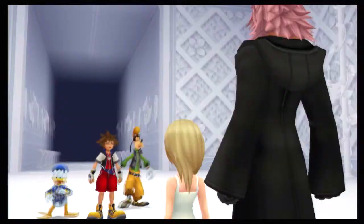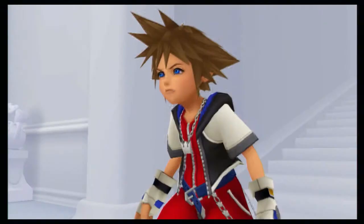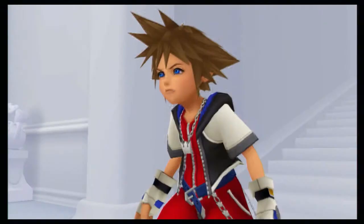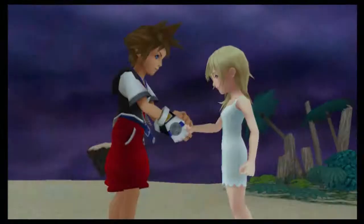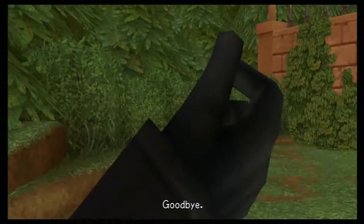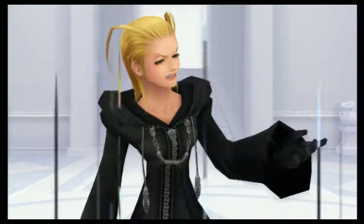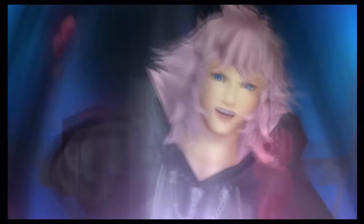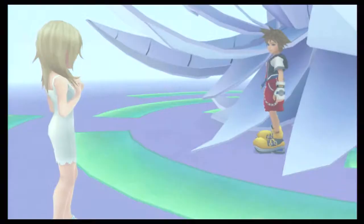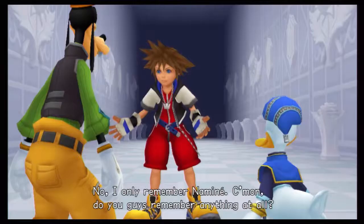Because of Naminé, Sora believes he knows her from his childhood and must save her. The final parts of the game where Sora keeps shouting about her get really annoying. So that wraps up the main story beats: Axel kills Vexen, Larxene dies, Riku finds out his hometown was really a replica created by Vexen, you kill Marluxia in a very anticlimactic yet hard boss fight, and Sora enters a restoration process for Naminé to restore the memories she took from him.